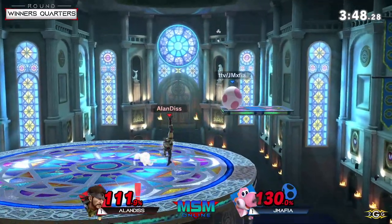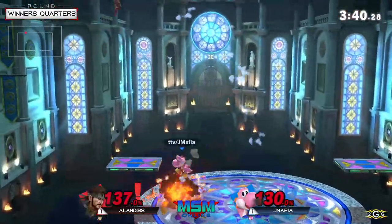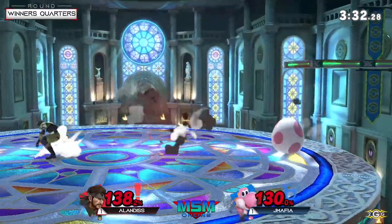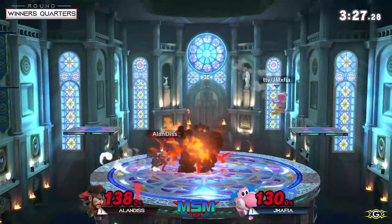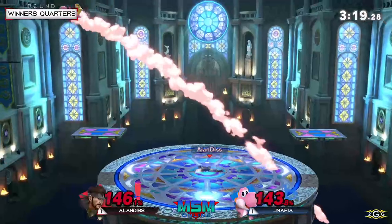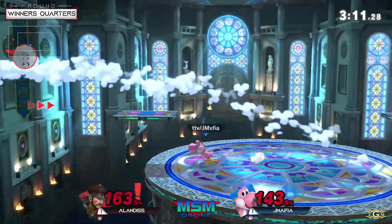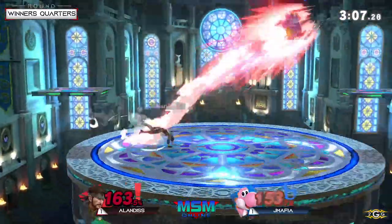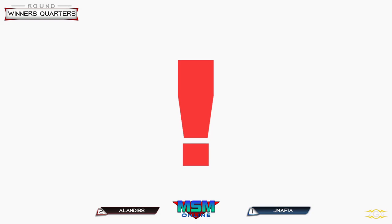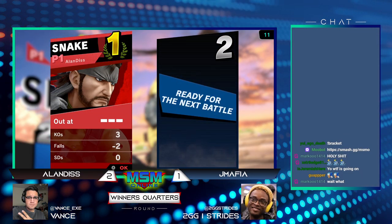That jump after the down throw covers so many options. Scary situation for both players — JMafia trying to get something to work. Good DI survives the C4. Both players are in a position where the next big hit will take the stock. Alan makes sure JMafia is committing too much — that command grab attempt gets jumped over. The nikita catches the air dodge! Alan takes it two to one over JMafia, using that forward air stock on the second game and running with it all the way through.